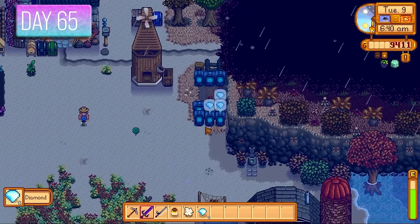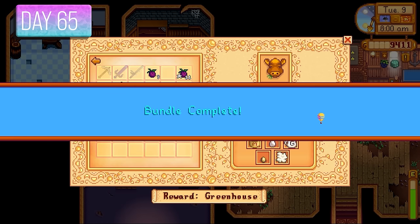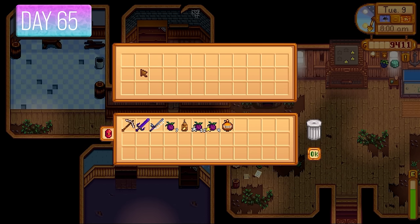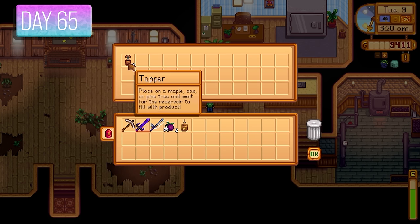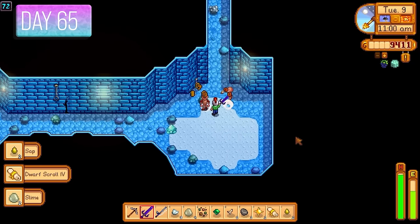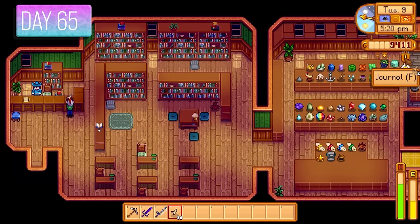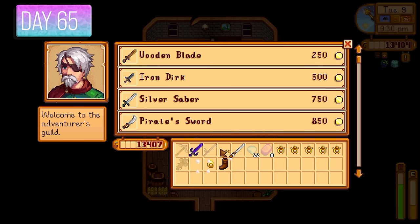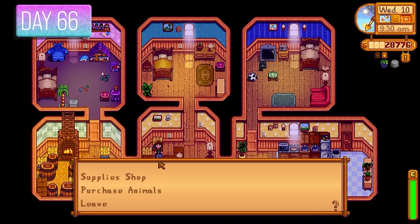Day 65 — more diamonds. Leah was offering 270 gold for a hazelnut. I got some wool from Emily in the mail, finishing the animal bundle — rewarded with another cheese press for the barn. I also had the wild plums for the forager's bundle, rewarded with friendship and three tappers. Back into the mines slaying more skeletons, getting close to 100 bone fragments. I handed them to Gunther for a 3,500 gold reward. I came out with three bone swords and some glow rings — sold all those to Marlin, getting up to almost 18,000 gold.